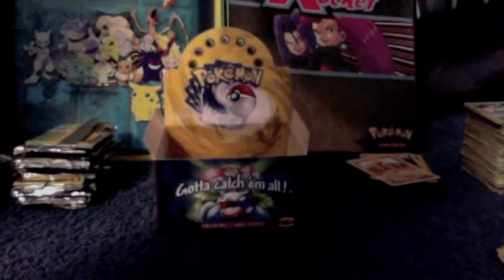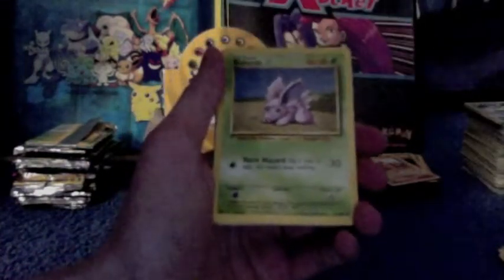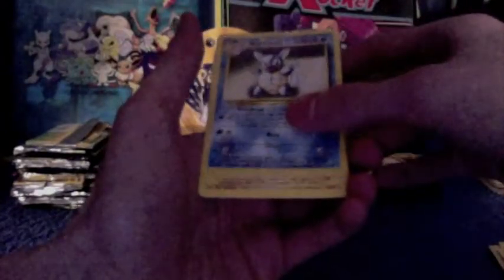Seven packs left. Okay. I'm gonna make this the last pack and end it here. It'd be cool if I ended it with a holo. Machop, Staryu, Metapod, Nidoran, Switch, Electric Energy, Psychic Energy, Seel, Kakuna, Wartortle. And the rare is an Electrode.